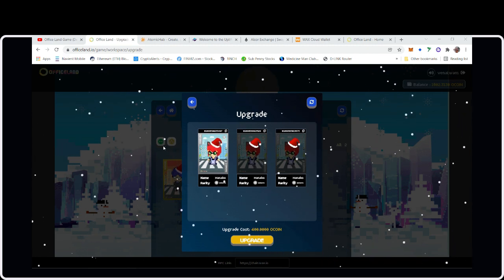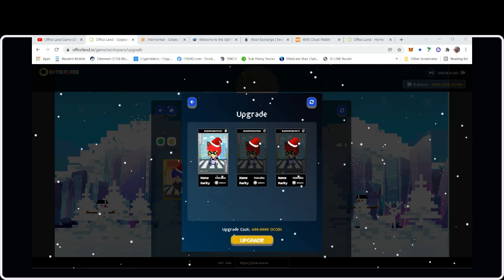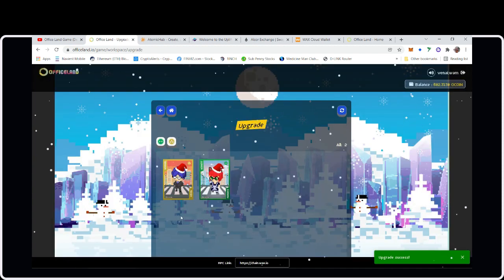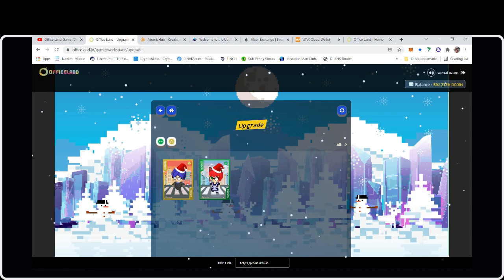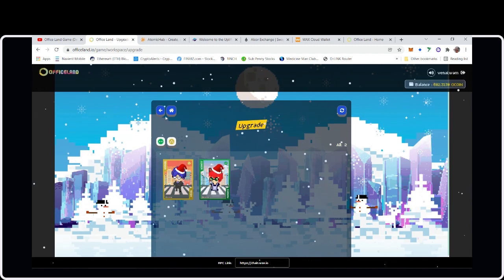Clicking the upgrade — select intern one, select two, click the Upgrade button. Upgrade successful! She's now a Junior — look at her! That costs 400 oCoin.